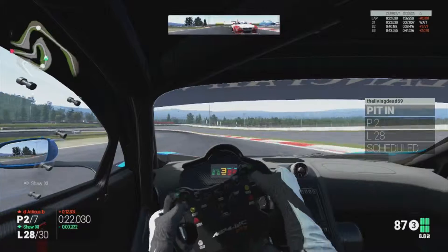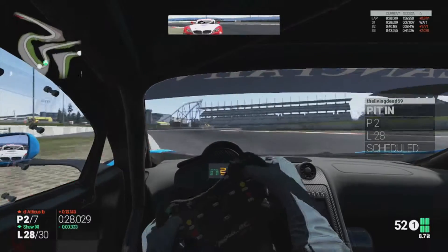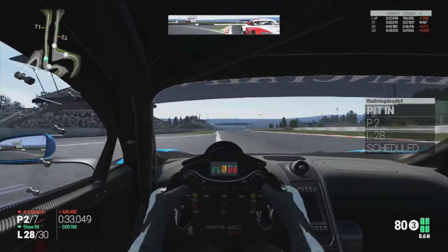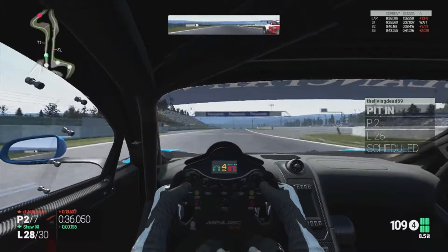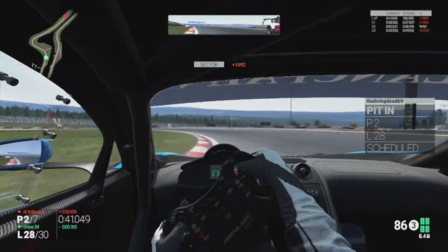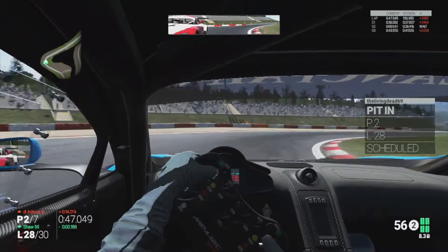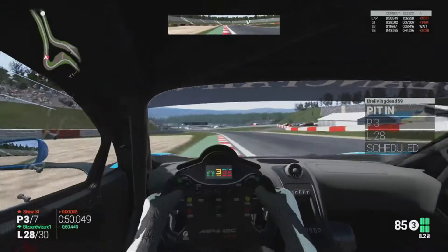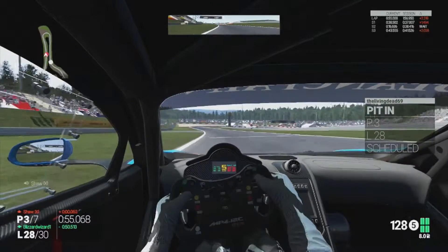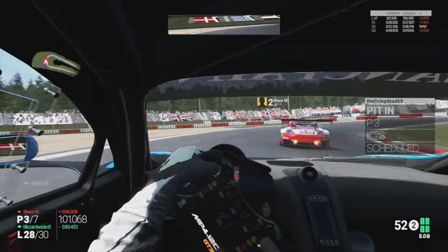Lap 28 — look at the grip Shaw's got compared to me. My front tyres are literally at 79 or just above 80 degrees — they've lost all temperature because I'm not driving that hard. I've got to do another two and a bit laps on 8.3 litres of fuel. Shaw goes for the switchback and he's got great drive off the corner — I'm not too sure how I'm going to be able to fight this one. Looks like he's already past — yeah, he's gone.